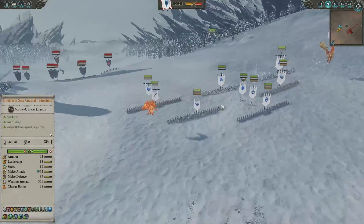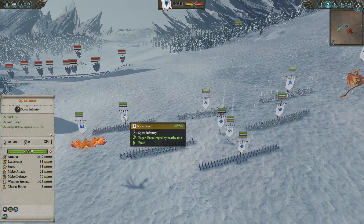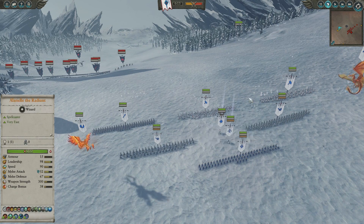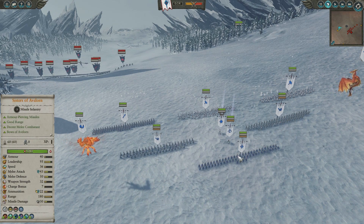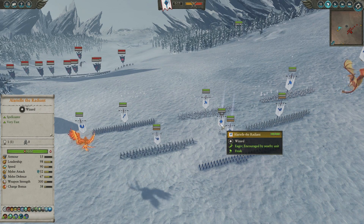You can currently see here we have a very small force, but a very expensive force at that. Our front line: we've got a single group of Spearmen, two groups of the White Lions of Chrace. We've also got two Lothern Sea Guards in the second flanks, and a Sisters of Avelorn in the rear.